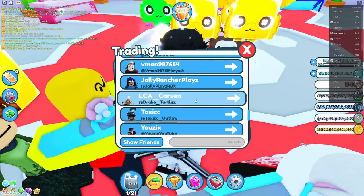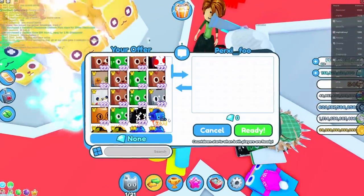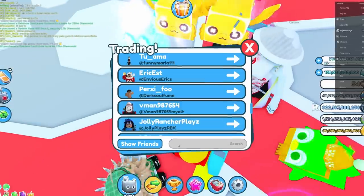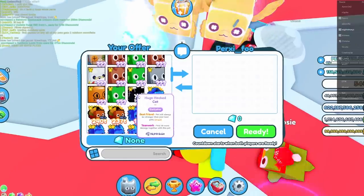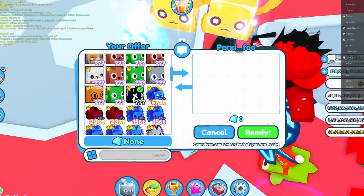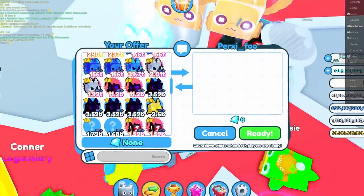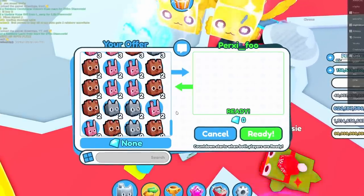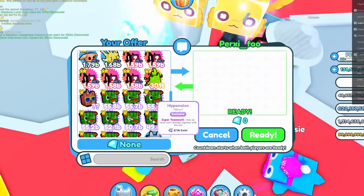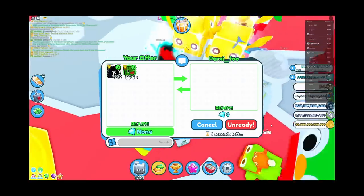Hold on, let me call my brother. Trade me, trade me. Yo, Perksy, trade me — I got something for you for being subscribed. My game is so laggy, I need to get a new PC or something. I got a 3080 and my Roblox keeps freezing. Here — you get the huge pet and he gets the hippo melon. There you go. Oh my God, there's no way. Merry Christmas, man. Thank you so much.